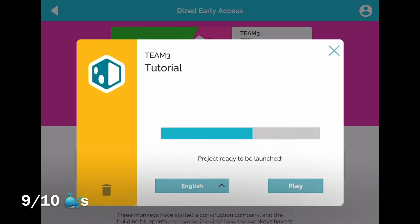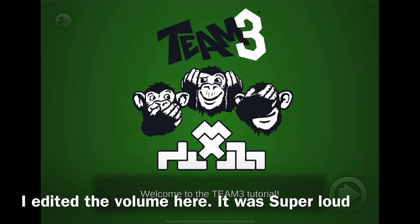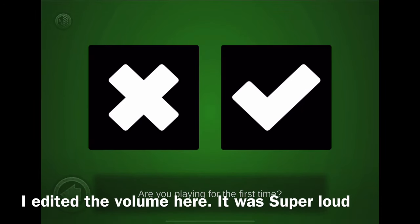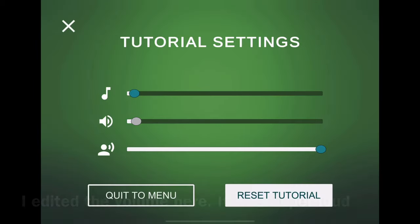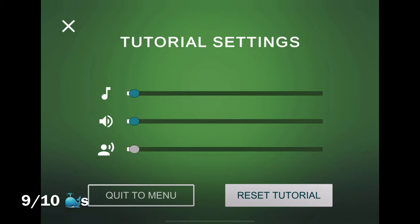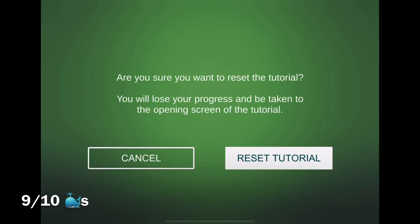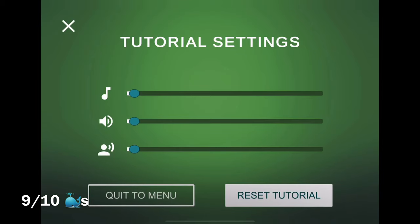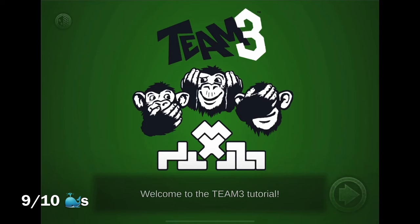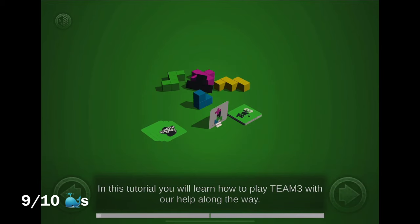Normally there would be a download button there, but since I already own it — 'Welcome to the Team 3 tutorial.' That audio volume is something that needs to be fixed. I went in and adjusted it right before shooting so it wouldn't blow your eardrums out, but I need to make it stick. Anyhow, this is the Team 3 tutorial — 'Are you playing for the first time?'